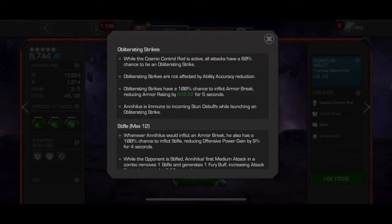Obliterating Strikes have a 100% chance to inflict an armor break, reducing armor rating by 222.22 for five seconds. Annihilus is immune to incoming stun debuffs while launching an Obliterating Strike. This is where he becomes quite annoying, because if you attempt to parry him, sometimes you do, sometimes you don't — you have a 60% chance to not parry. If he fires off an Obliterating Strike, that's good odds for him, and your parry is not necessarily going to work.